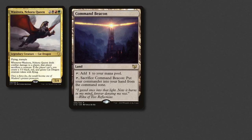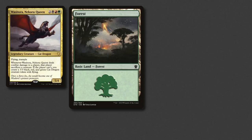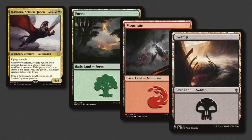Command Beacon helps with our expensive commander getting more expensive after each casting. And this is a deck which I've actually included Temple of the False God in too. I've rounded this out with basics: 6 forests, 7 mountains, and 5 swamps.